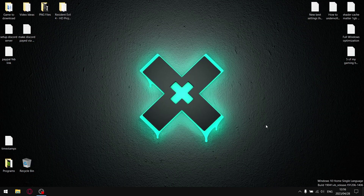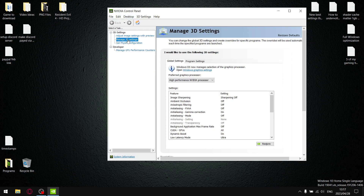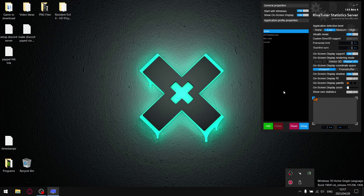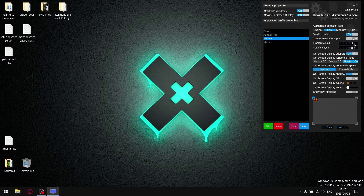On the desktop, open your video control panel, go to Manage 3D Settings, then Program Settings, and find The Last of Us executable. Under Image Sharpening, set it to Sharpen 0.5, Film Grain zero. Hit Apply. Then open RivaTuner Statistics, add The Last of Us executable, and set the framerate cap to 40. The Last of Us is now capped to 40 fps.